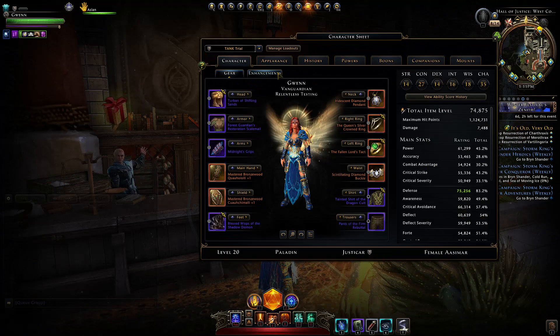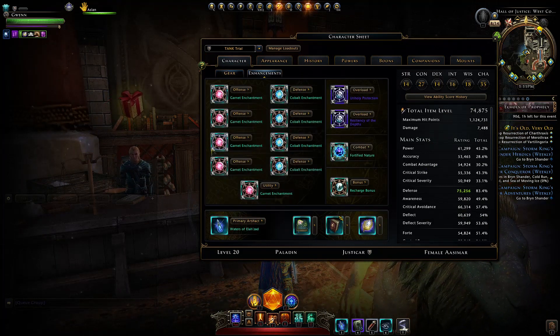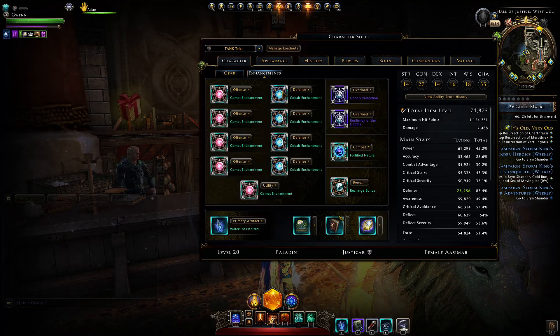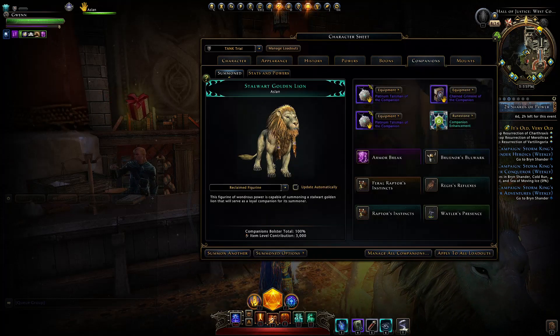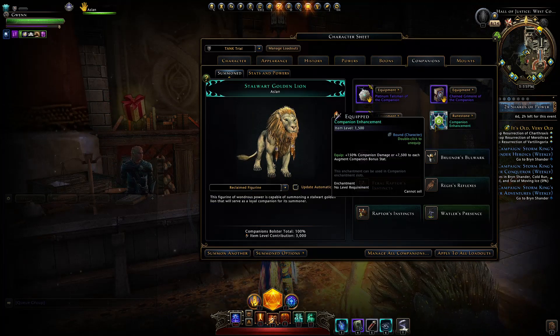No longer are enchantments slotted in our gear — they are now in a unique section. We're going to have 10 of these 1500 item level enchantments which you get to mythic, and we'll also have a combat enchantment instead of both a weapon and armor enchantment, and just one companion enhancement — equivalent to your rune stones — at 1500 item level.